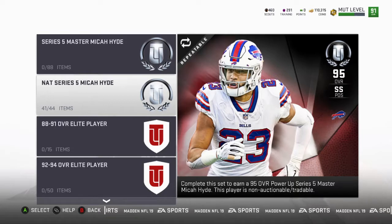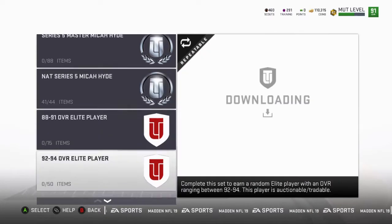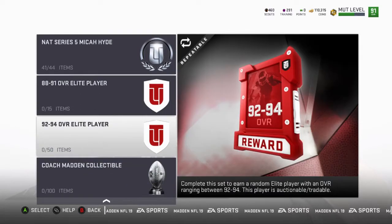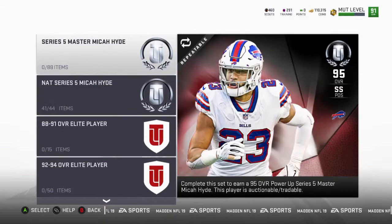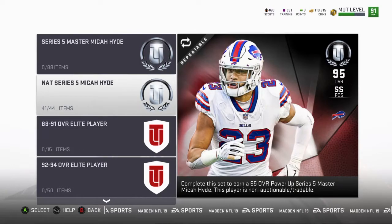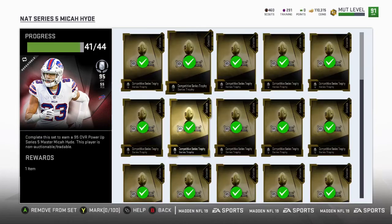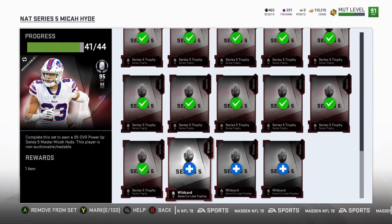This strong safety is an actual power-up and we can use him throughout the rest of the season. Or if for some reason we come upon a better strong safety, we can use him however it may be. But for now this is the best bet to use with our trophies. We go over here, put 15 in the set, put 50 right here — for a 92 to 94, or to get an actual 95 that we know we're going to get. So to me this is a stronger bet, and this is what we're going to do with our trophies.